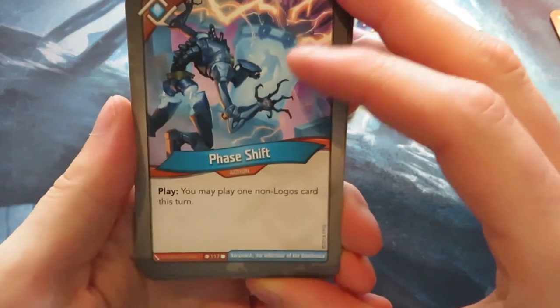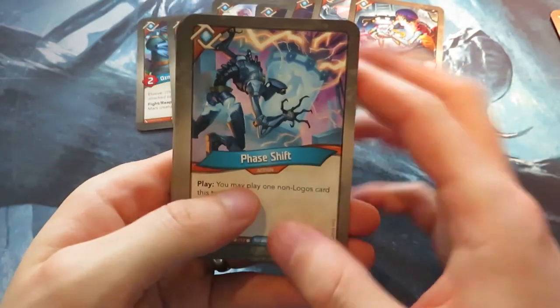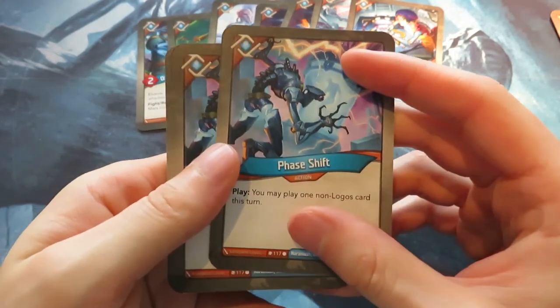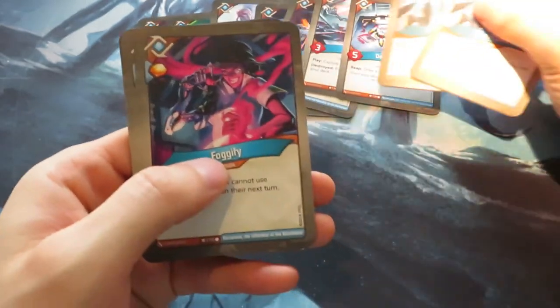Then we have Phase Shift — really nice because we have Key Charge. You could play Phase Shift and then play Key Charge. If you somehow generate your Amber through Logos, that's really good. And we've got two Phase Shifts — I like that.